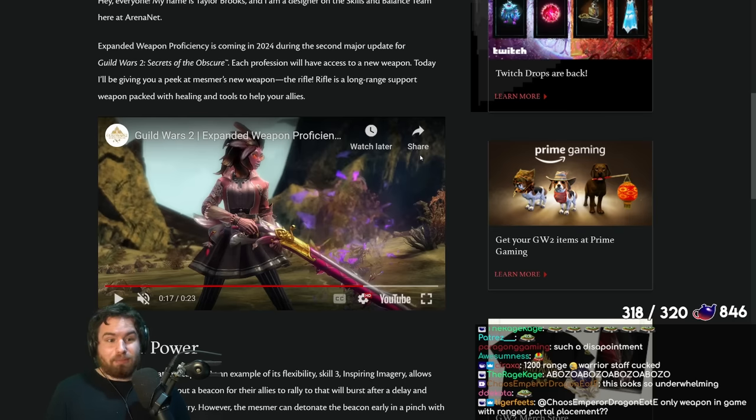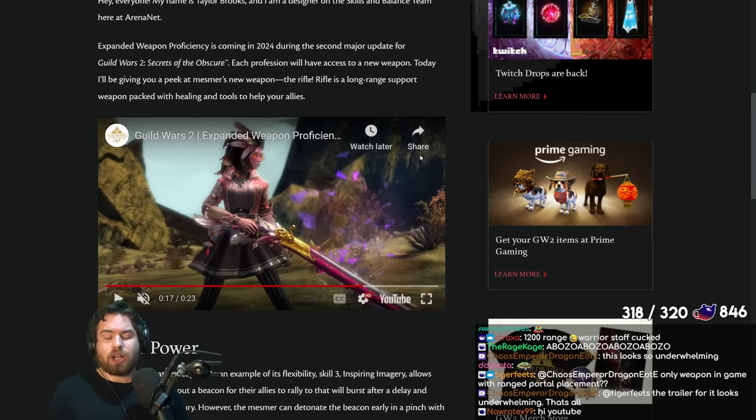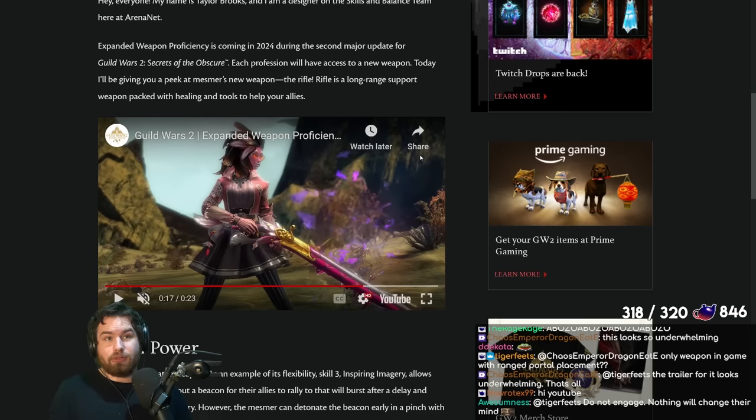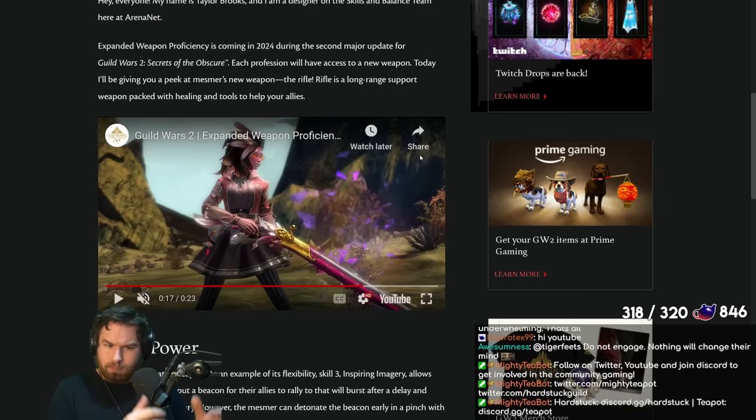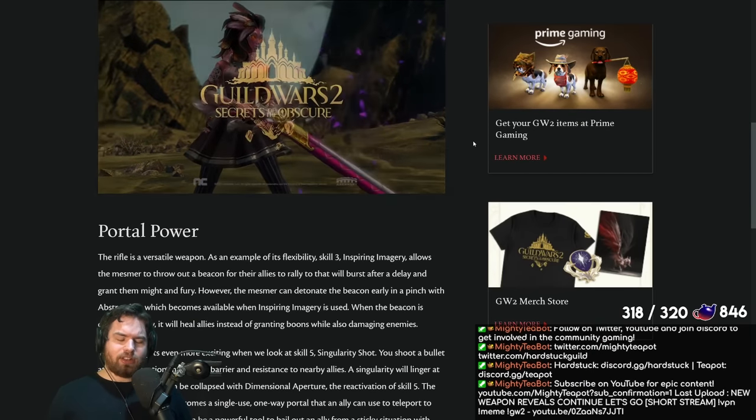You could argue that maybe some classes should have certain weaknesses — maybe one healer is really good close range but not at long range. I'd actually be inclined to agree with that. However, judging by these weapon proficiencies, it appears ArenaNet is not going in that direction. There's a little bit of insight into the philosophy here: the direction seems to be giving very high access to pretty much everything — barrier to more healers, ranged healing to more healers, better boon access, resistance, and more niche utility boons.